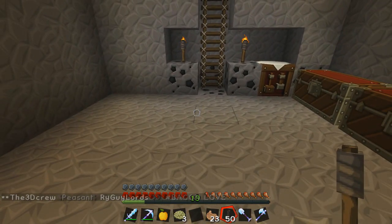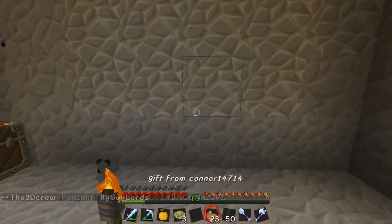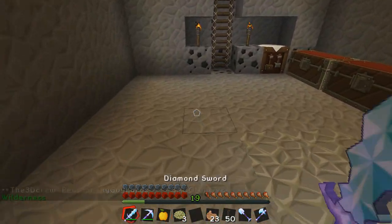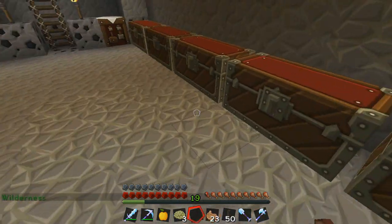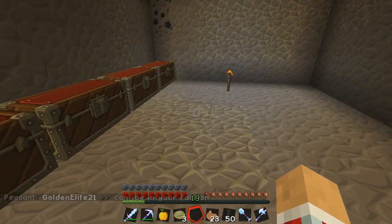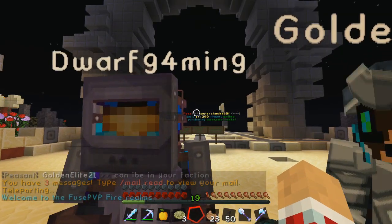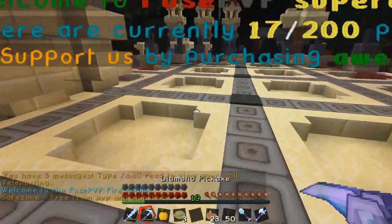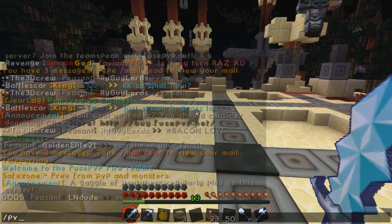We could also get some glowstone. We could go buy it but I think it's time for a nether adventure. I haven't really been to the nether, so let's actually go there. I think there's one at spawn that we need to get rid of — let's go run to spawn. Actually wait, let me PV1 this thing here and put my stuff away just in case I die, because I don't want to lose that.